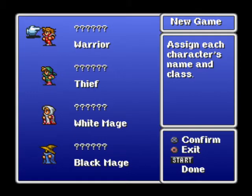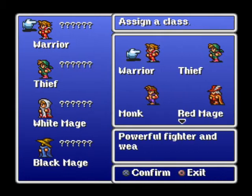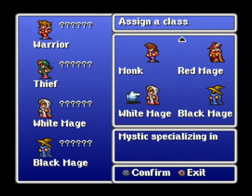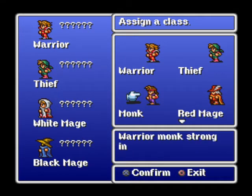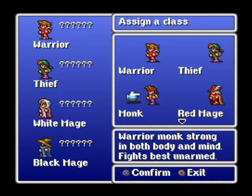What we've got here is four characters and we can decide all of their classes. I'm going to go over all the classes for you. Warrior — he's your tanky type; he takes the damage, he soaks it up. Monk — they can take pretty good damage as well at higher levels. They get the most hit points and they hit pretty hard without a weapon. Their fists are really powerful.